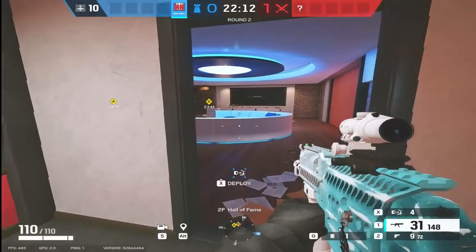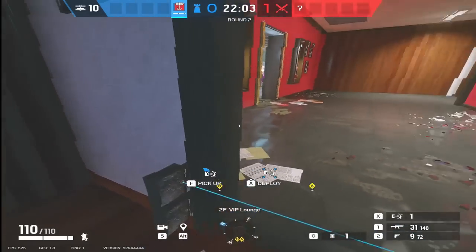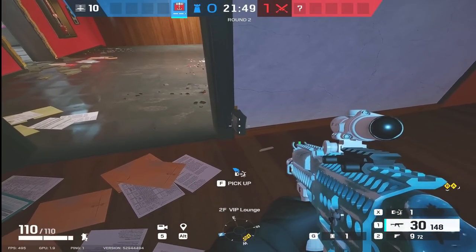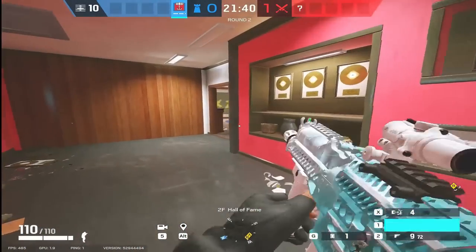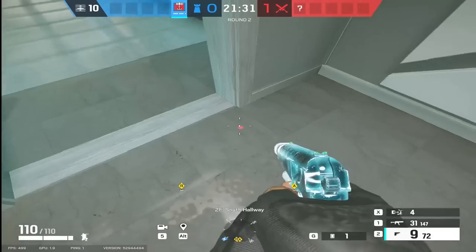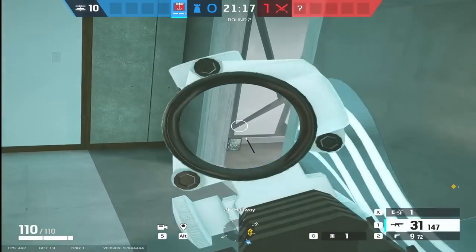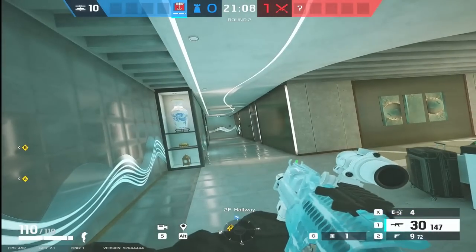Now we need to talk about the double bluff. You put one trap on the obvious side of the door, but you also put two traps on the hidden side. When they come through the door they go 'oh there's a Kapkan trap there', they shoot that trap and think it's clear. Bang - we've got two traps on this side as well. So you can really get into the enemy's head: place a decoy trap on the obvious side that they're going to go into, and place two or three traps on the other side of the door, hoping they don't think he's put traps on both sides. By sacrificing one trap to make it obvious there's one there, it can actually benefit you by double bluffing the enemy.